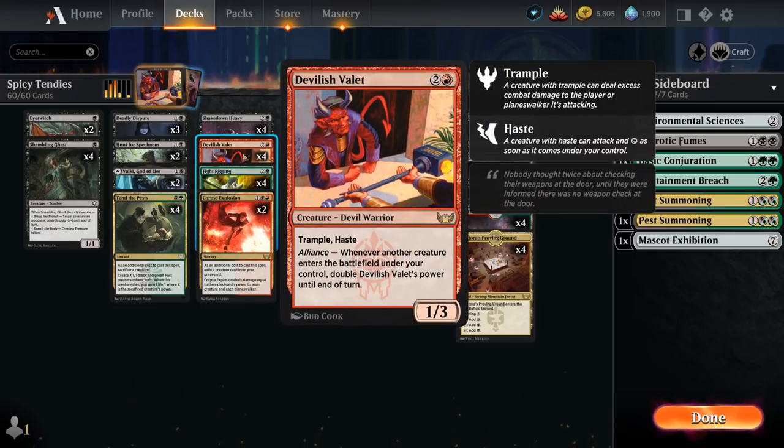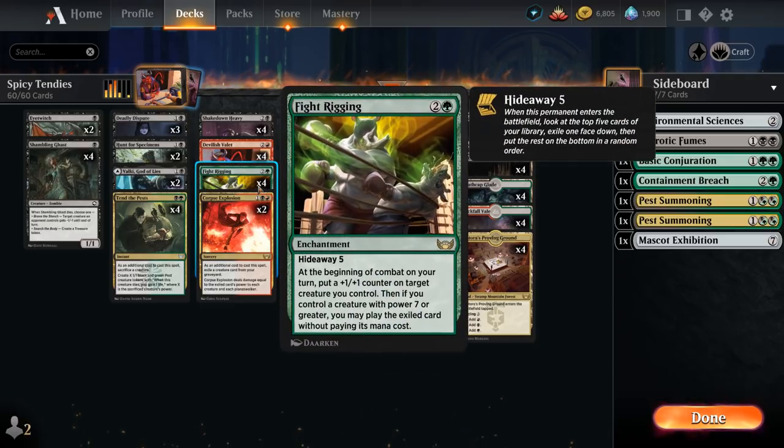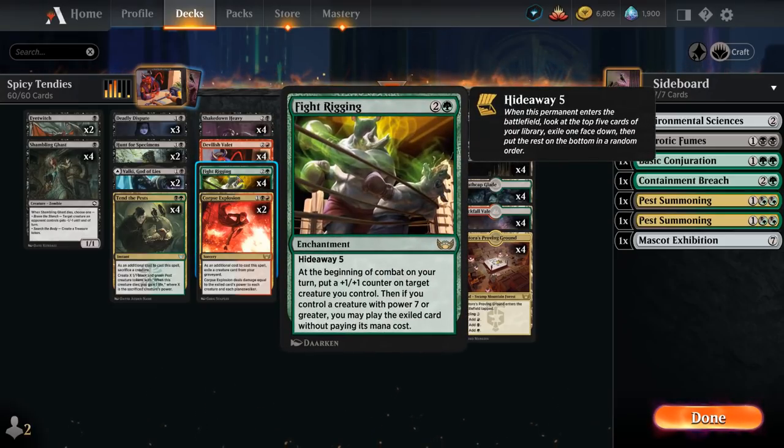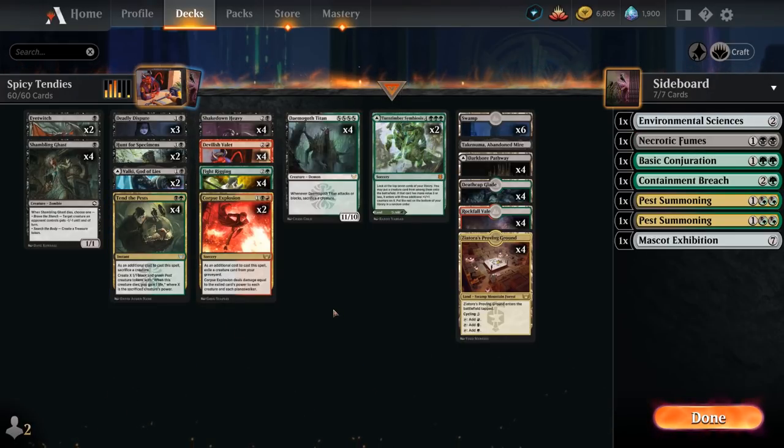So a lot of combo potential and a lot of fun to be had. It also makes sense to include 4 copies of Fight Rigging, the Hideaway Enchantment that can potentially play a card for free if we get a creature up to 7 power, adding +1 counters to accomplish that. Shakedown Heavy plus Fight Rigging lets us play a card for free pretty much right away — another way to find missing combo pieces, maybe finding a Tend the Pests to cast for free.